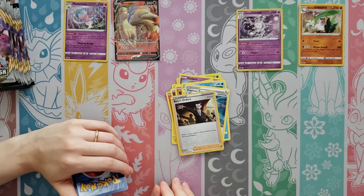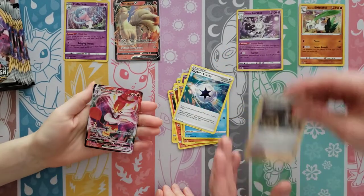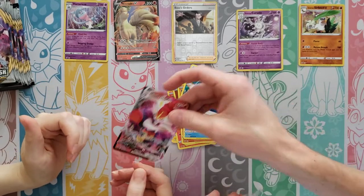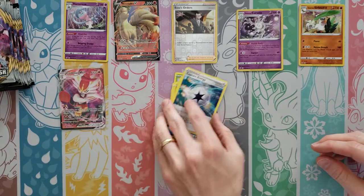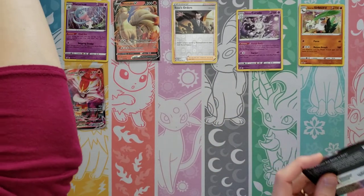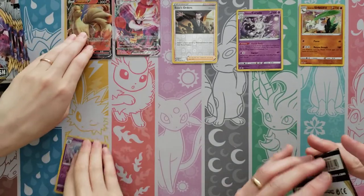A Reverse — I'm gonna sleeve that. And nevermind — Cinderace V! Wow, that was really good to get both those in that pack. Reverse Boss's Orders! So that is for sure one of the cards I was hoping to get a couple of, whether it be a holo or a reverse holo.